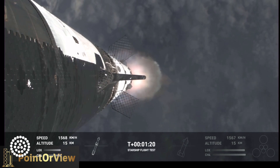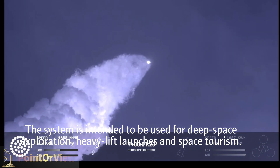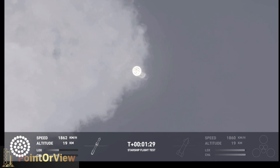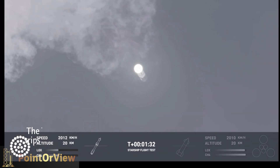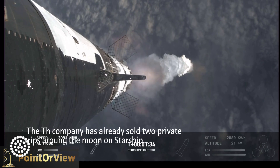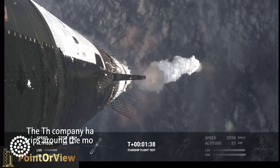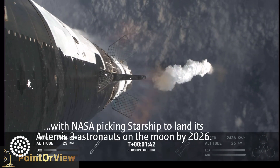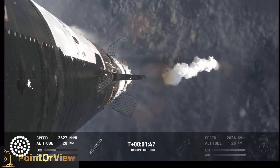Getting those onboard views from the ship cameras. Now the next major milestone is going to be a hot staging maneuver. We're going to be doing that in just about 90 seconds. To do that, we're going to shut down all but the three center Raptor engines on Super Heavy — that'll be our MECO, our main engines cut off.